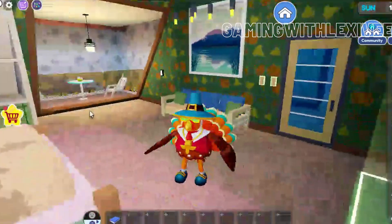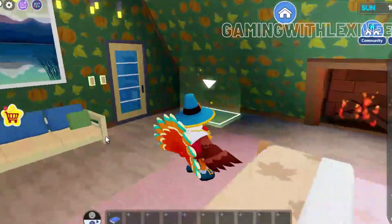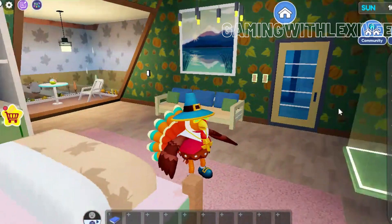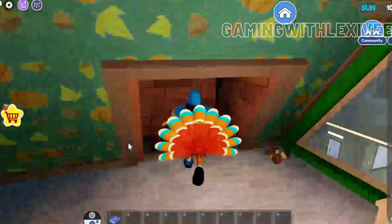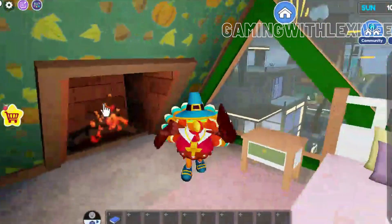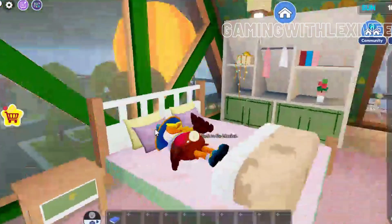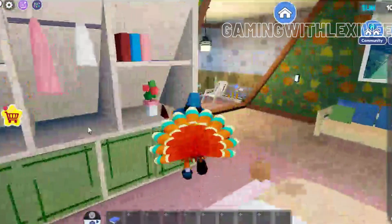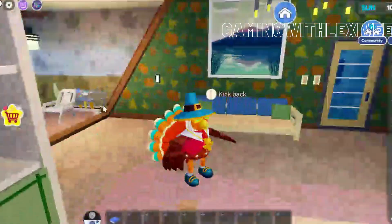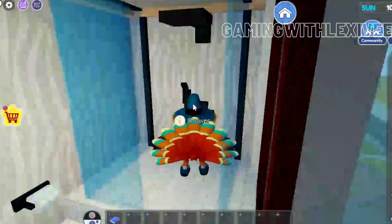We've reached another floor. This is also a bedroom but more like the master bedroom — the other one I showed you was more like the guest room. This is the master bedroom where we have a wonderful fireplace. We have a pretty comfy bed — I would never get out of this bed. We have an open wardrobe, plant, seating area, and a lovely bathroom.